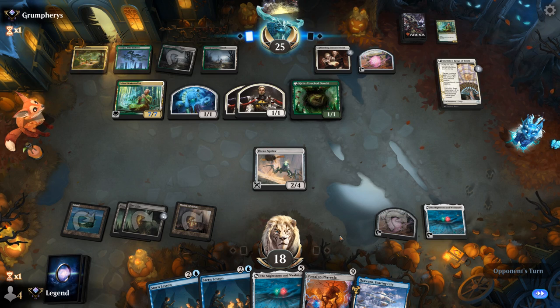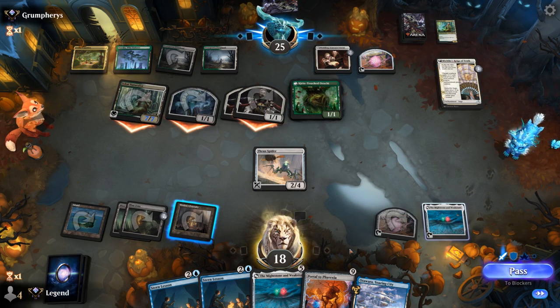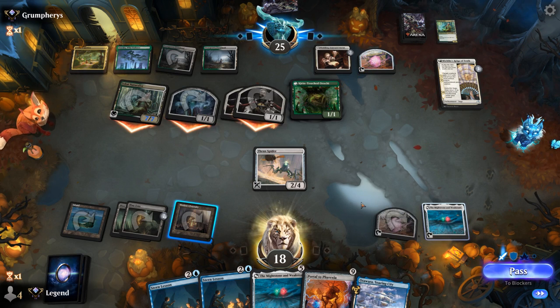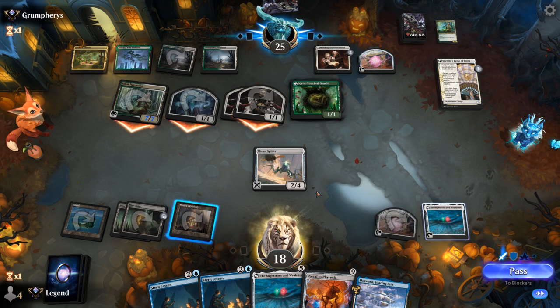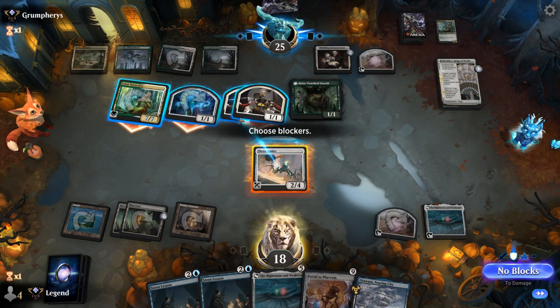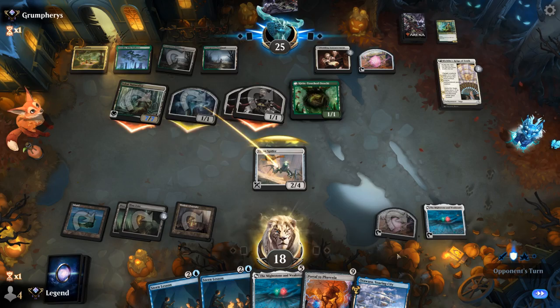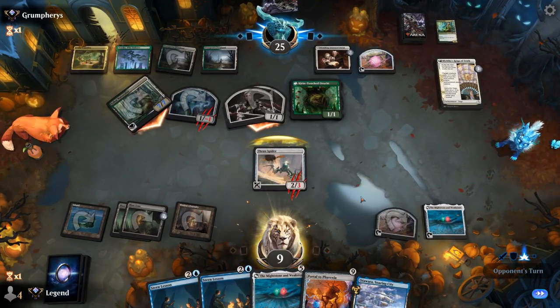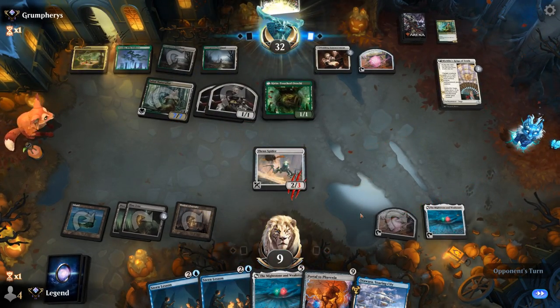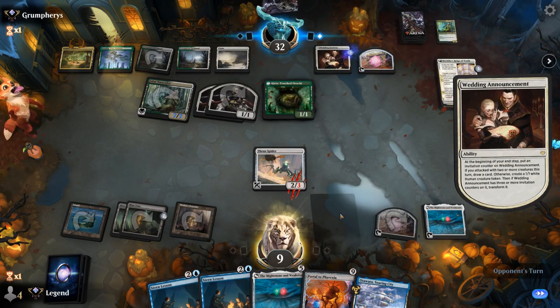We're at 7 life. Do we want to chump block? Well, next turn we could maybe bounce with Soaring City and still play Stern Lesson, assuming we can pick up a blue source — so we'd be taking 9. I think I'm okay blocking a different creature here, and the Spirit probably has more value for the Enchantment deck. By taking out more creatures we also make Portal more effective.